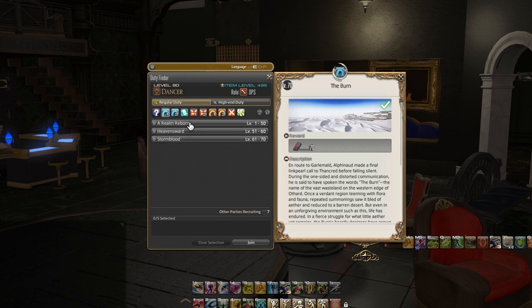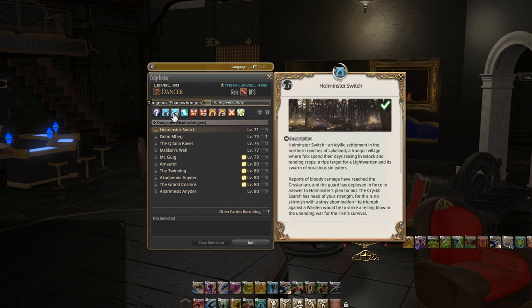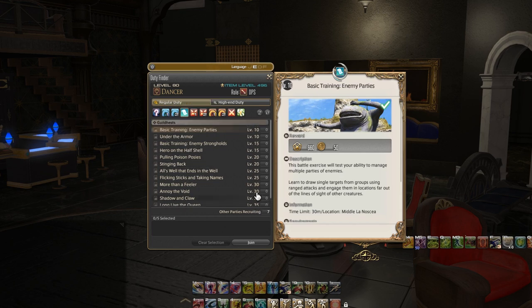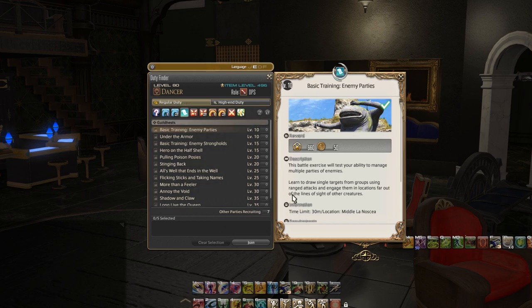When you get into the whirlpool number two symbol, that's going to be specifically dungeons for the Shadowbringers expansion and that's going to take you all the way from level 71 to 80. Next up we have guild heists — you can do guild heists from the duty roulette side or you can choose them from here. Really good experience for actually learning how to tank or heal or what the roles are — it's definitely a very appropriate tutorial.